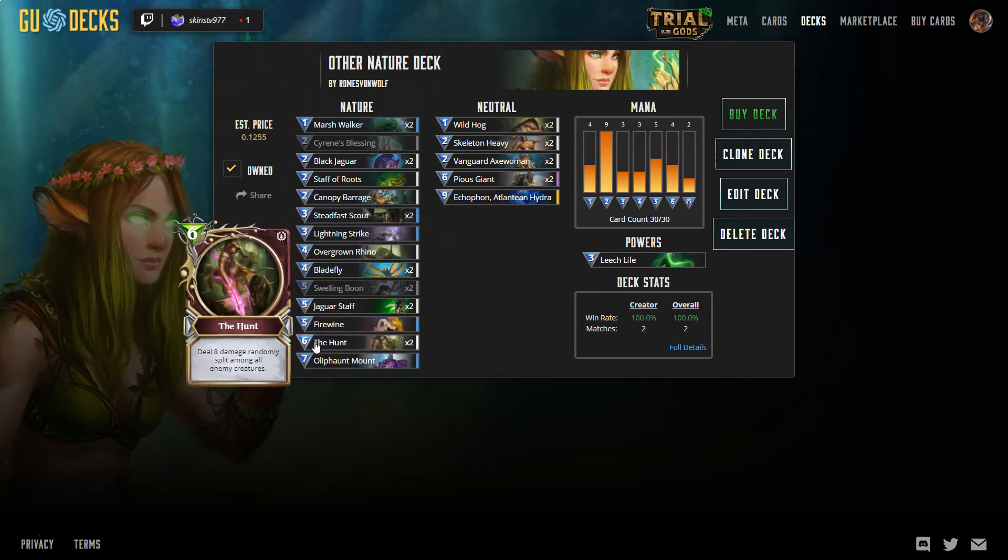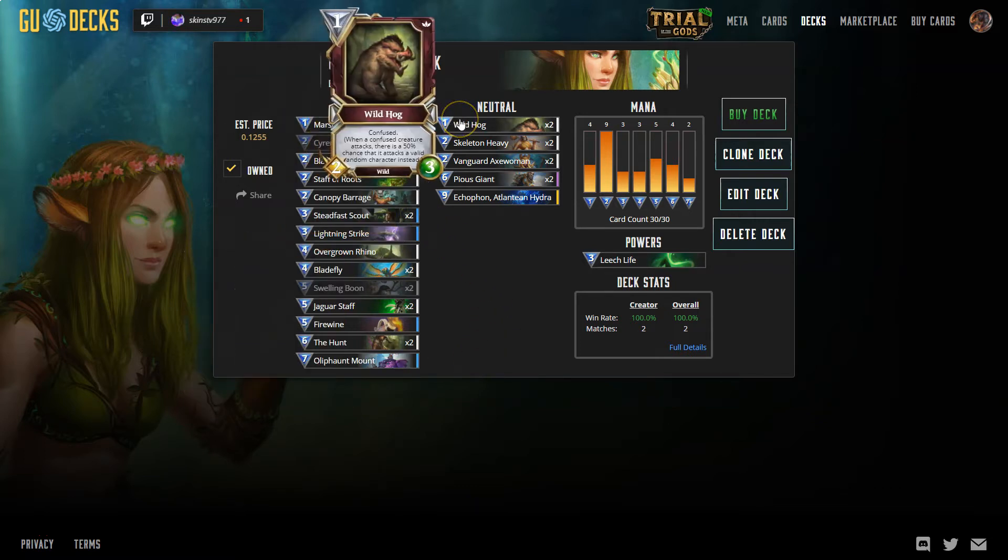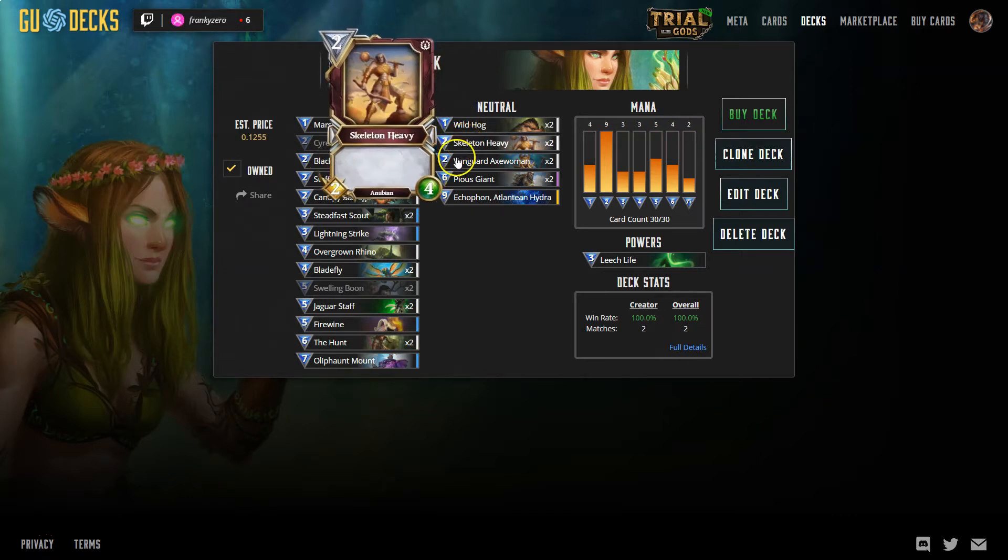The Hunt is just a nice board clear when you need it, or for taking down a bigger creature. The Oliphant Mount is also great because there's not much in the way of heavies in this deck — nothing too high mana. What's nice about it is that you have a bunch of smaller creatures on the board, you drop this guy, and he's got nice stats already at 7-7. Then you buff up your smaller creatures and suddenly you've got a force to be reckoned with. Wild Hog is just 2-3 stats at 1 mana — can't go wrong. Skeleton Heavy same-same. Vanguard Axe Woman is just a very good standard card.